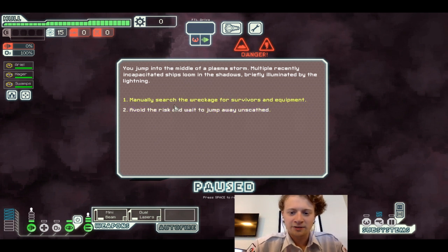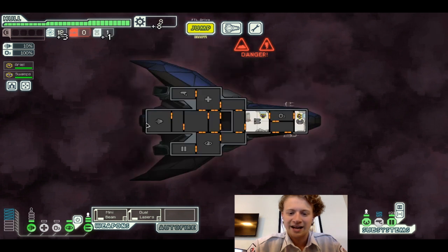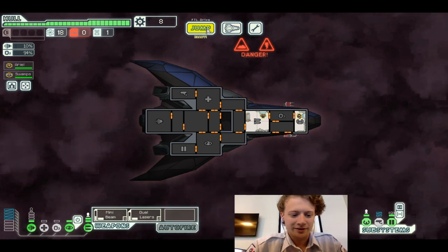You jump into the middle of a plasma storm — multiple recently incapacitated ships, illuminated by lightning. While your crew is off searching through the wrecks, two hulls crash into each other, breaking the crew's tether. You have no time to react as someone is knocked away, floating helplessly into the gaseous cloud. RIP. We still got the important ones, right?